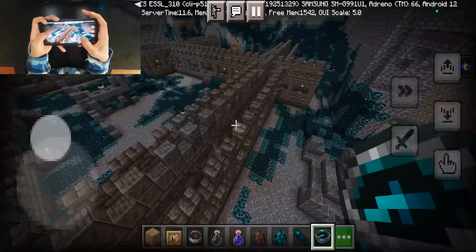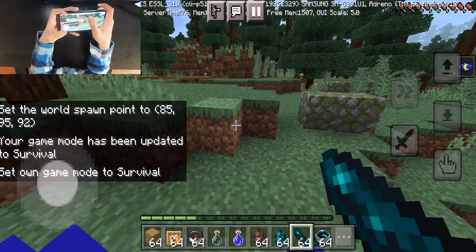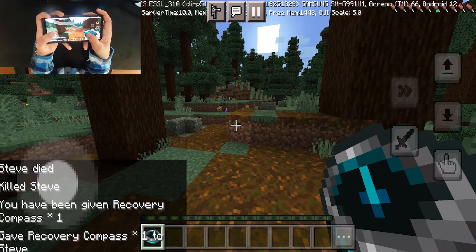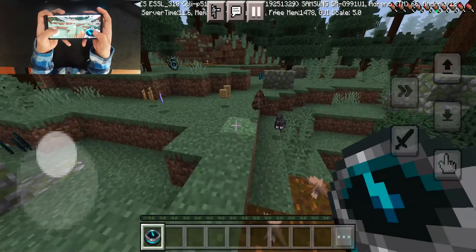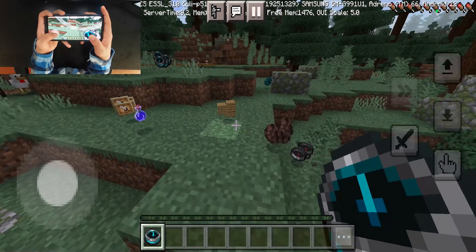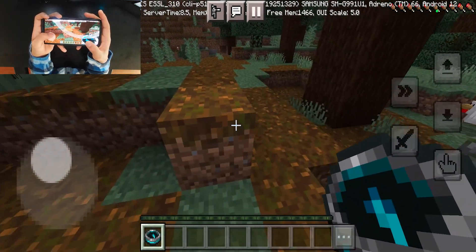The recovery compass points to the last place that you died, and is super useful if you're trying to locate items you potentially lost. For instance, if I go in this direction and kill myself, the recovery compass will point toward the direction where I died — and as you can tell, all my stuff is right here. The recovery compass can truly come in clutch.